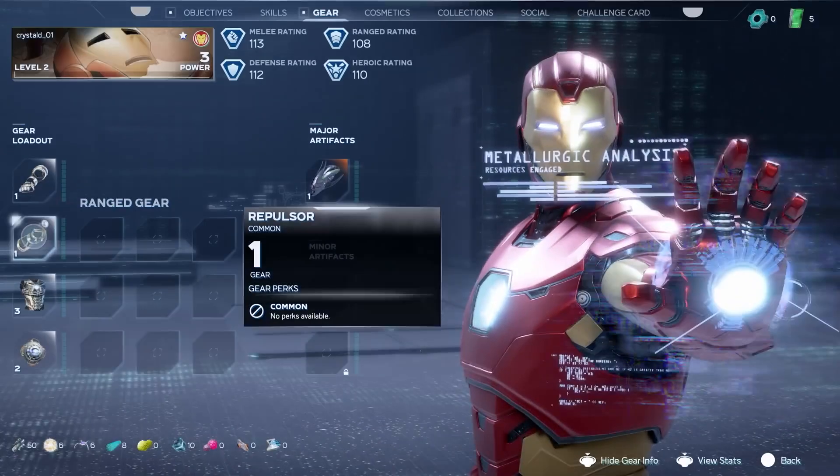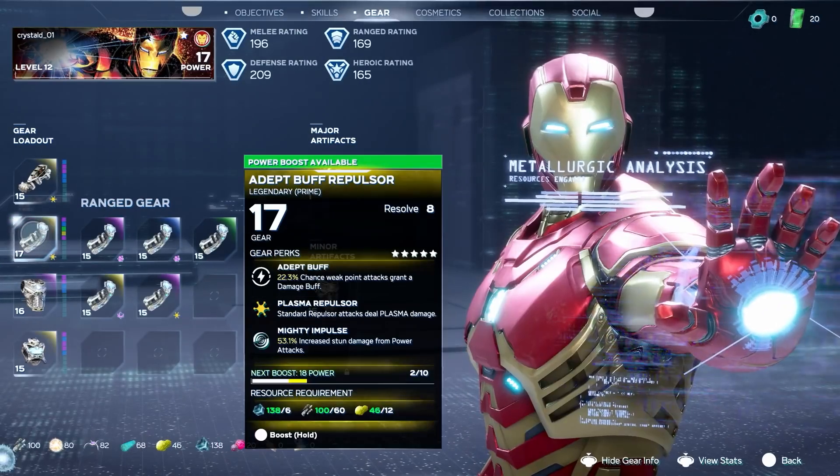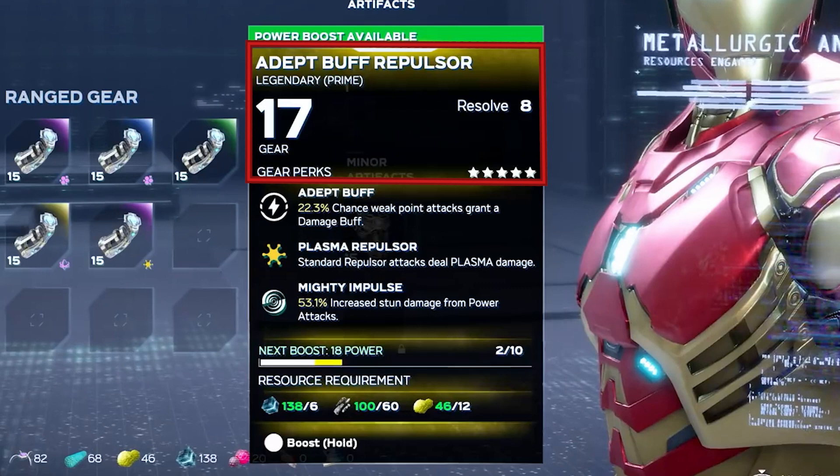Let's now get back to the gear screen and move on to a more advanced version of Iron Man. There's a lot more going on now. We'll start with the gear description. First things first, we get the title right here for the Adept Buff Repulsor. Underneath that, we get the rarity — in this case a Legendary. In an interview with IGN, co-studio head Scott Amos says that there is gear beyond Legendary.